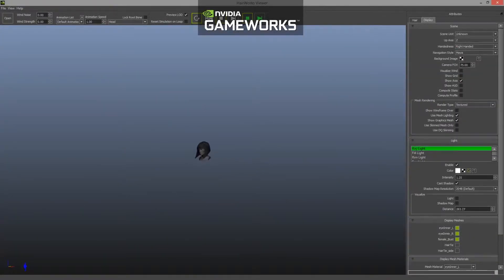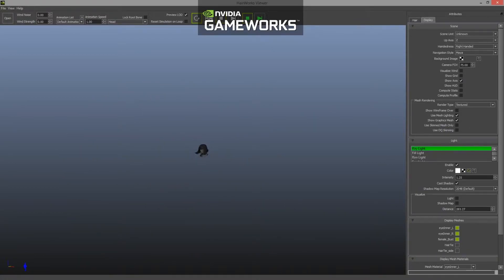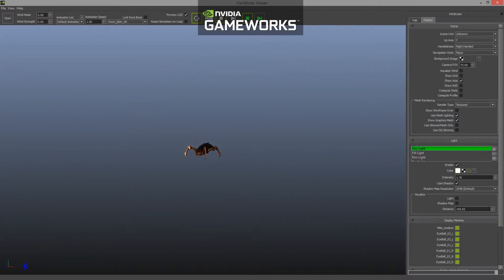HairWorks also supports continuous level of detail. For assets that are further away, the simulation and rendering time will be made more efficient by reducing the density and increasing the hair width dynamically.